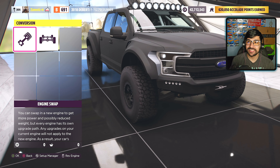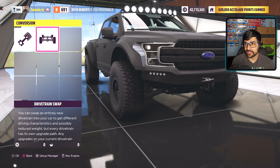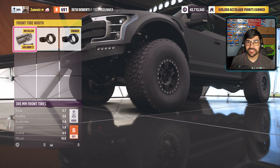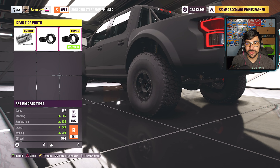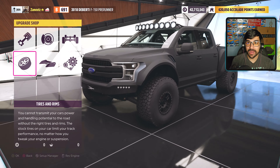Today's episode, we're upgrading the Deberti Pre-Runner. Stock engine on all the trucks and stock drivetrain. This one is running rear-wheel drive, so we're going to leave it in rear-wheel drive. Coming over to tires, this thing does not have tire upgrades, so the only thing we can do is a tire size upgrade in the rear — we're doing 365s back there.